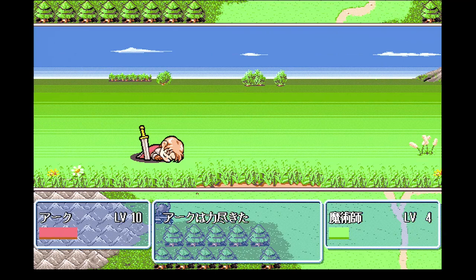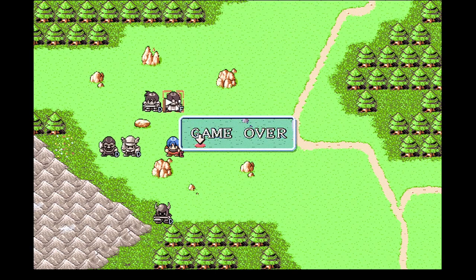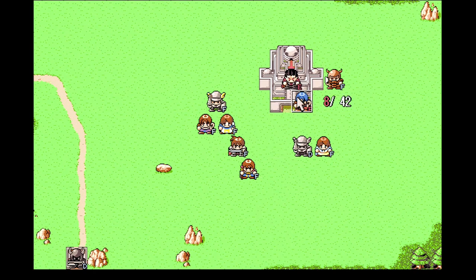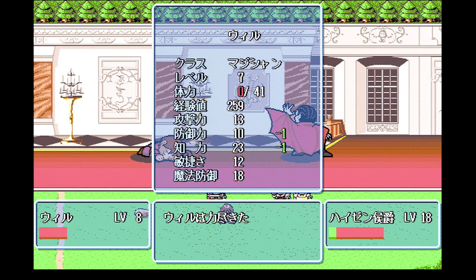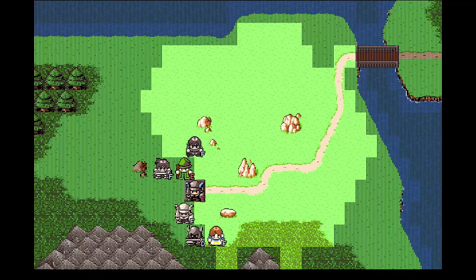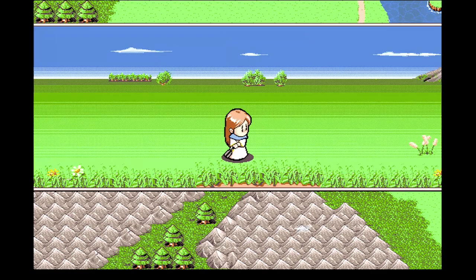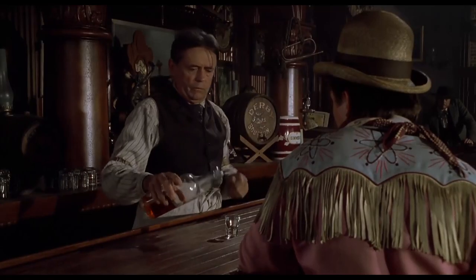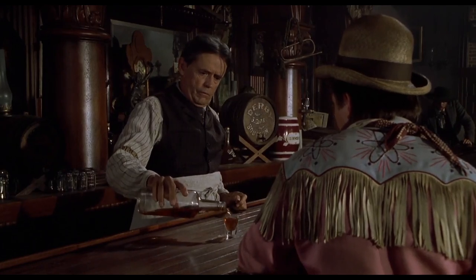If Ark is killed, it's game over instantly. Thank goodness this game has an autosave feature which allows you to redo your last turn if you need to. If the other characters are killed, they're taken down a level, which also sucks. So while often unavoidable, you'll want to minimize casualties as much as possible. If a character is killed, you can use Alicia's healing magic to revive them, or the standard revival item of the Farland series — whiskey. That's a taste that ought to wake the dead.